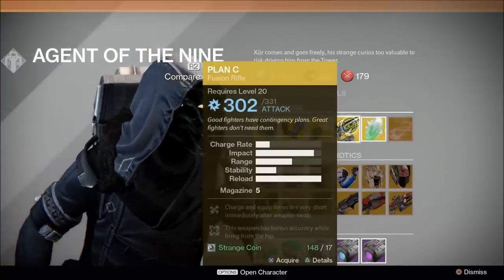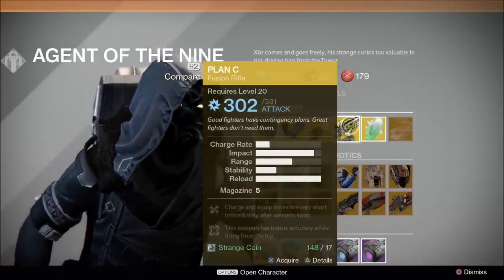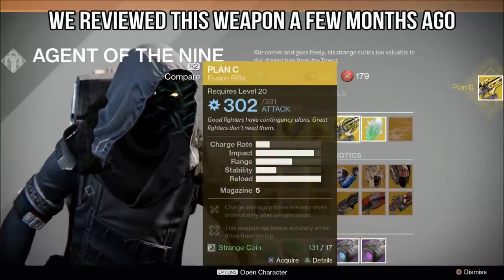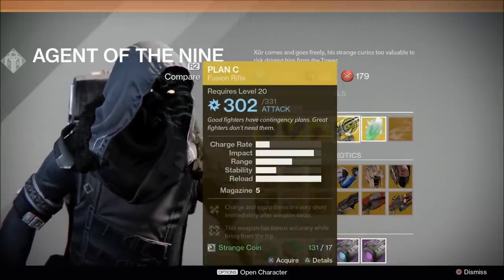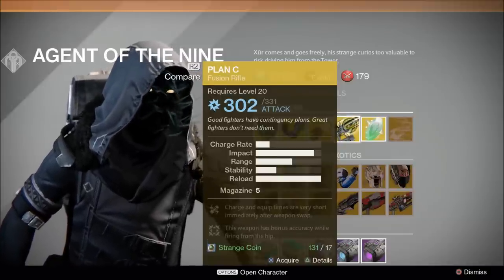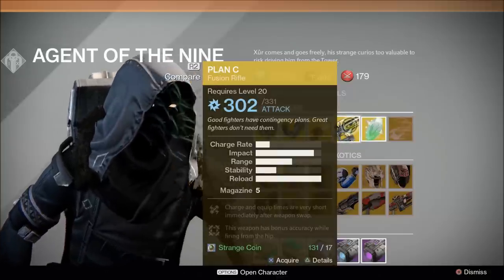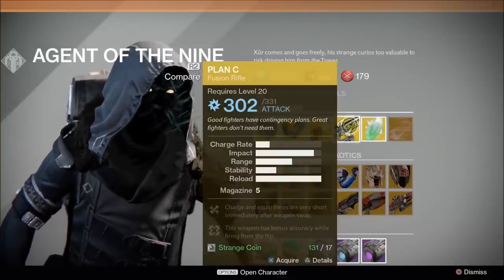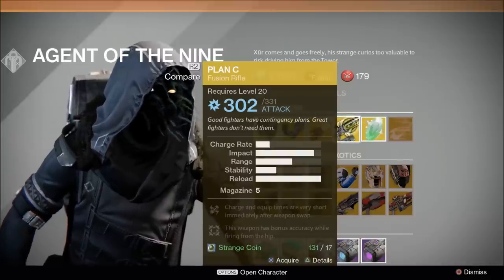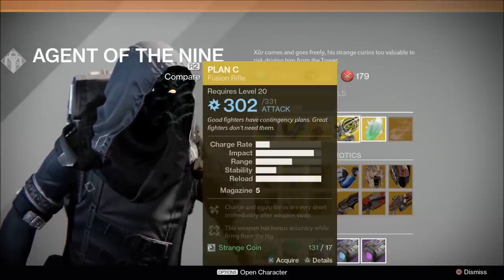And then everyone's favorite fusion rifle — looks like the fourth time he's sold it — Plan C. Charge and equip times are very short immediately after weapon swap. It's a very fun weapon to use; I don't have one at 331 so I'll go ahead and pick one up. It's very fun in PvP, though if you're aware of the most recent Bungie update, fusion rifles will be receiving a nerf in the near future — their spread is going to be widened so you can't reliably hit the burst at maximum range. Right now it's a very solid fusion rifle and can really be used as a primary in PvP. In PvE it's hands down one of the best fusion rifles, especially for arc burn weeklies.